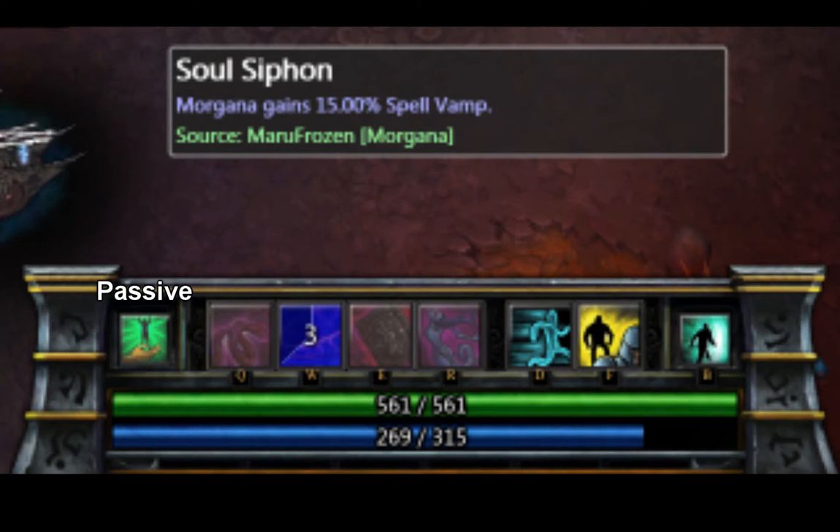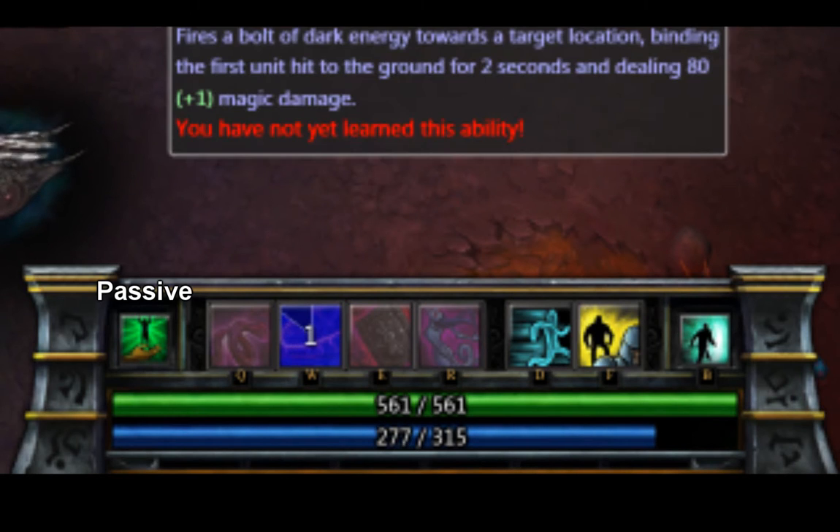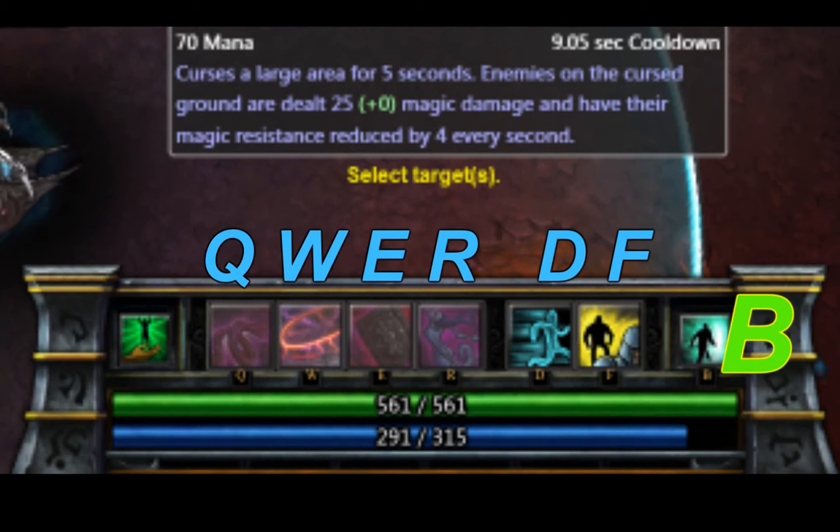When you want to use your abilities, you have two choices. You can either click on your abilities, or you can use the specially assigned hotkeys.